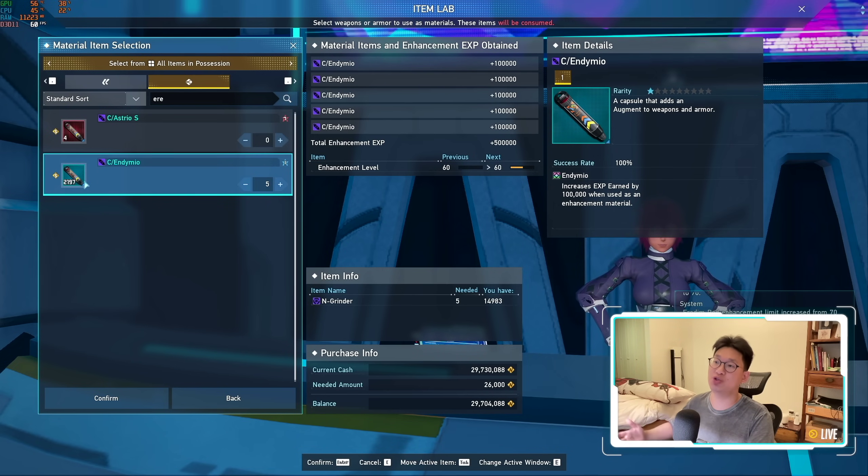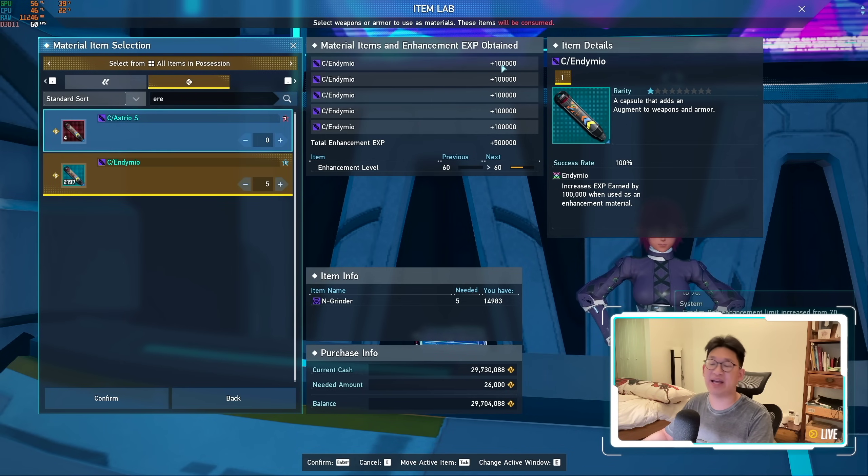The old-fashioned way is going to cost significantly more Meseta as you are literally just going to be feeding Endemios. These are the new Endemio capsules — you can turn all of your Golden Prim Sword 2s as well as Golden Prim Armors 2 into Endemio capsules, which gives you 100,000 enhancement EXP. So you feed five of them — that's 500,000 EXP. You can see it enhances it just a little bit from 60 to halfway to 61. But here's the kicker: it costs you 26,000 Meseta just to do this once, and that's not even to level 61 yet.